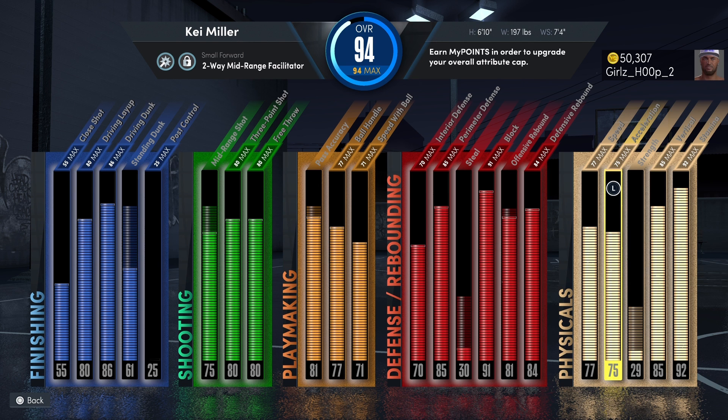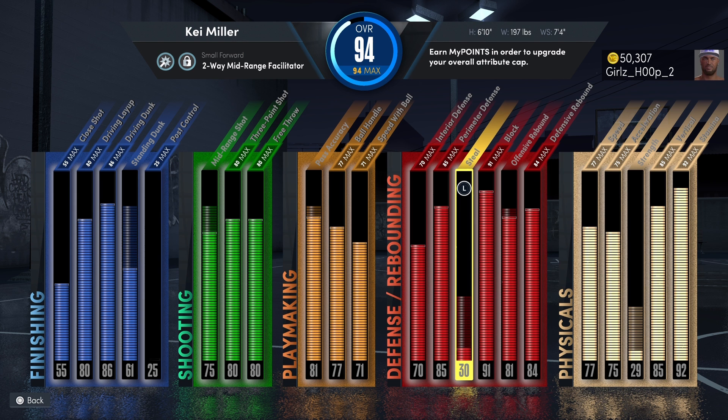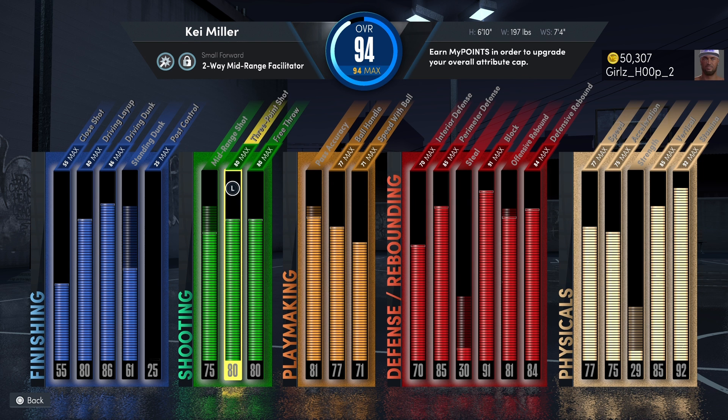If you don't know, now you know. Check that out — all you have to do is get to the glitched part, then you can add these attributes however you wish. With all my builds, I make them to my personal play style. If you steal more, turn up your steal. If you want a higher three-ball, turn it up. You'll probably need to tweak your wingspan a little shorter, tweak your height and wingspan, and do what you need to do — but this is the build I'm playing on.